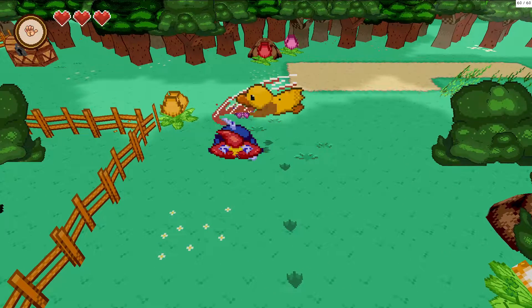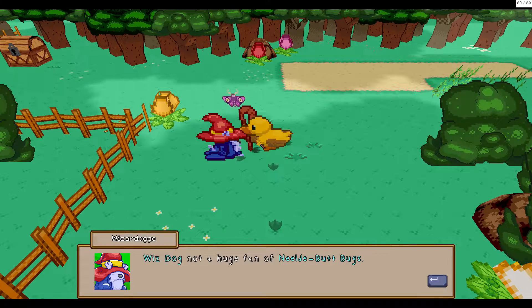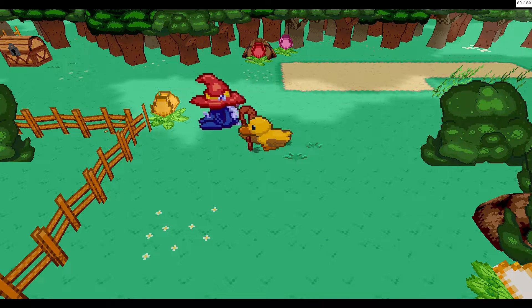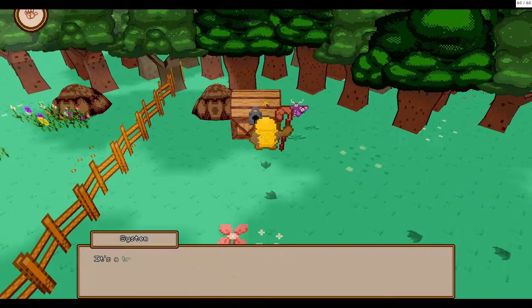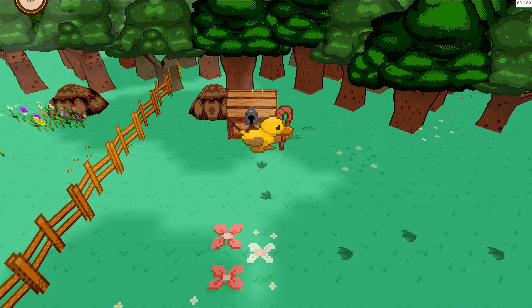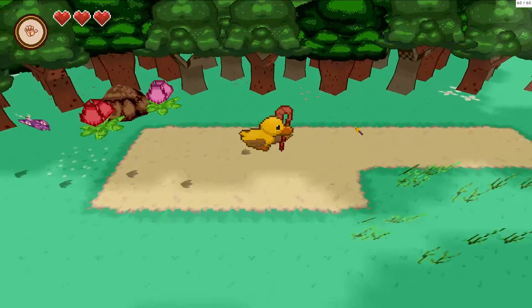Alright, wizard doggo, I've saved you, my dude. I will bonk them so they stay away, but we got a chest. Well, I don't have a key, so I guess we can't open it.